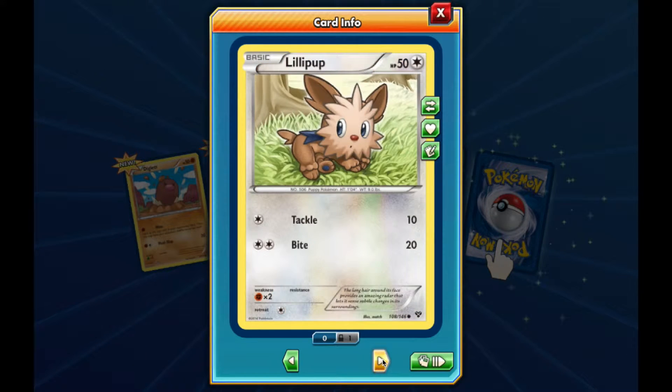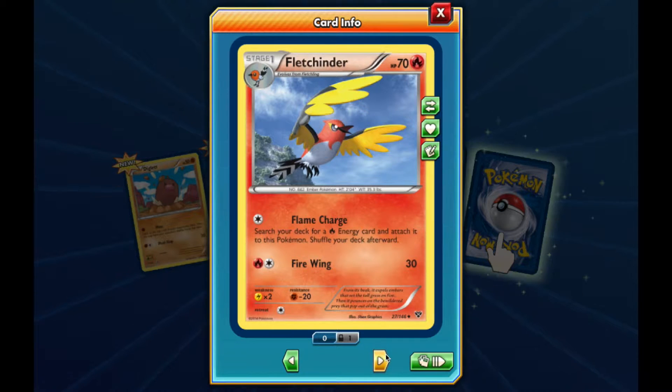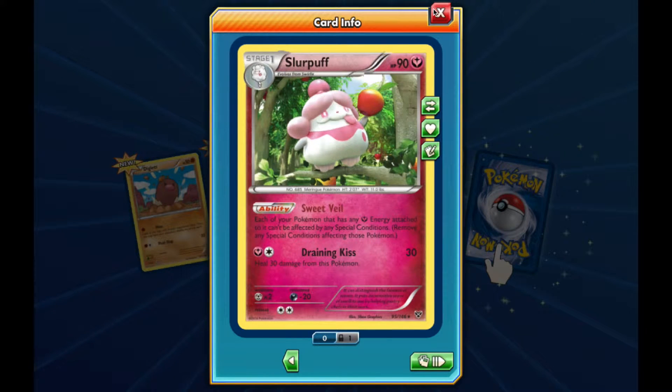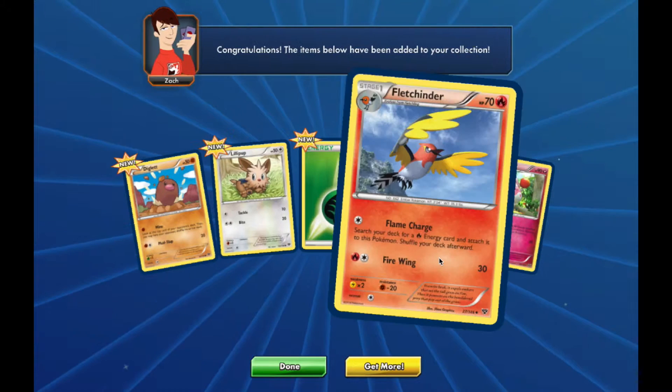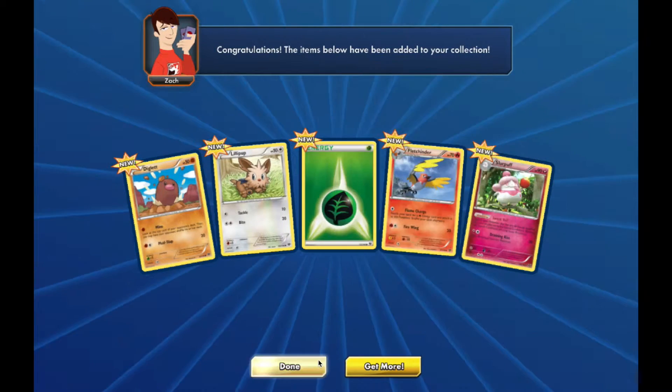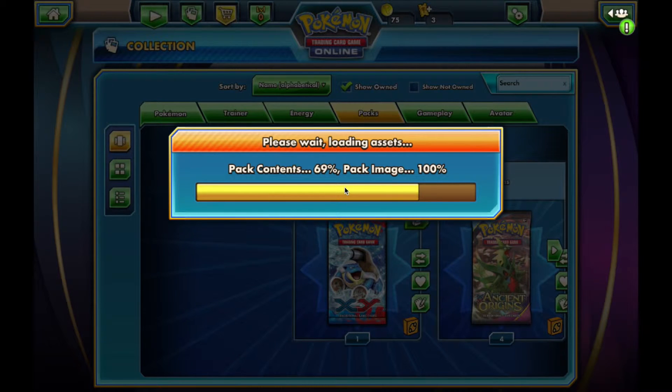Diglett, Lillipup, Energy, Fletchinder - I actually like this Pokemon stage a lot - and Slurpuff, which is a holographic, which is great. I think I'm going to start opening these up beforehand. Alright, so done, open this up.